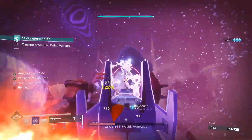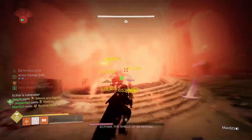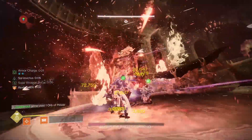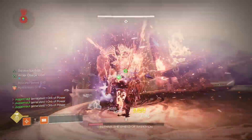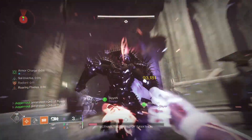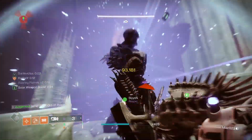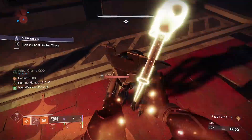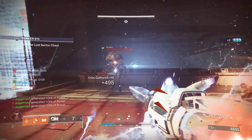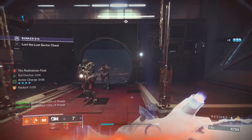Next up is the Sunbreaker. Sunbreaker has been the undisputed king of the Titan subclasses for years, so much so that Bungie regularly swings its nerf hammer at this subclass. It's like a game of developer whack-a-mole. When enemies see a Sunbreaker they have two options: stay and get beat down, or run and perhaps survive a little longer while the room slowly catches fire.